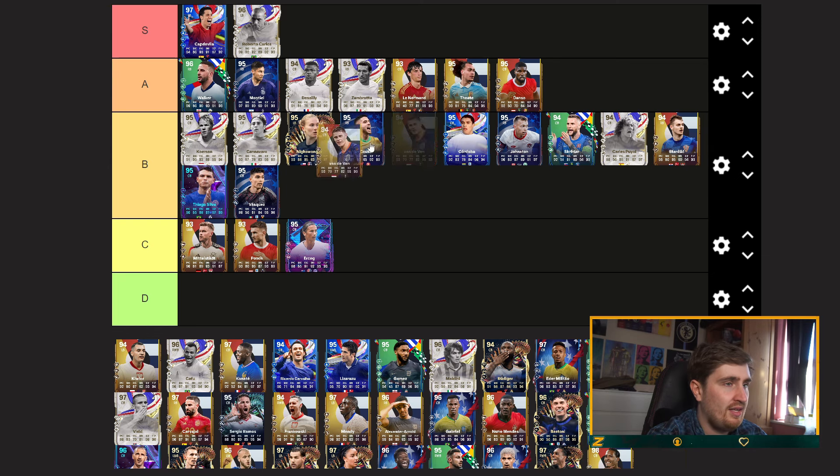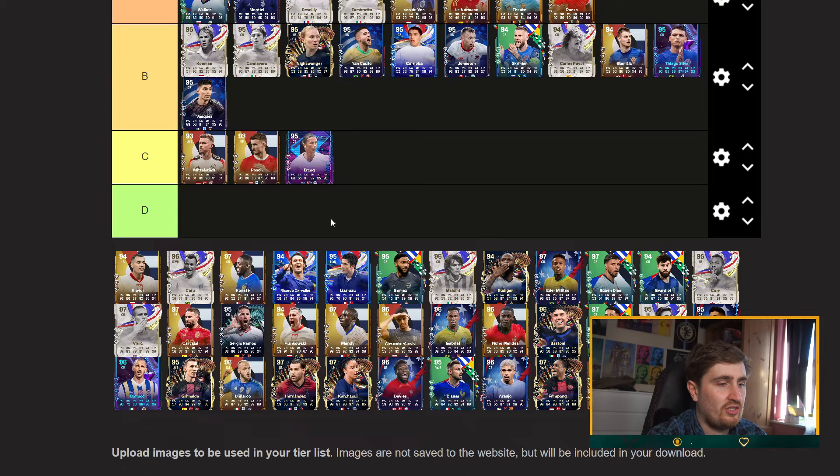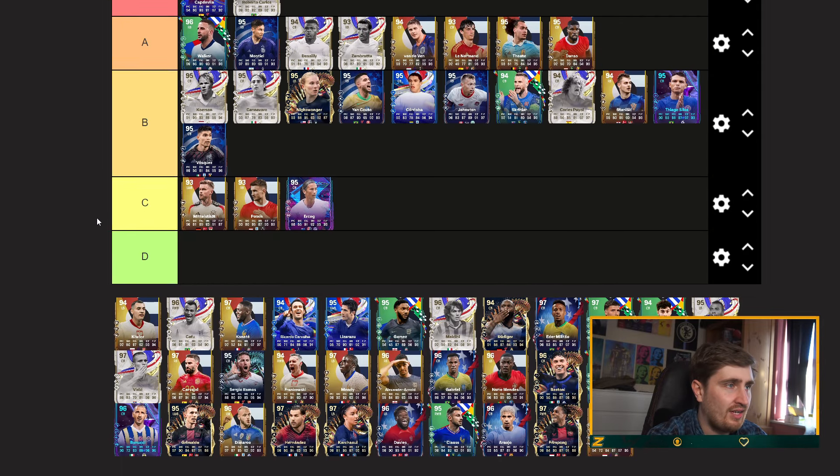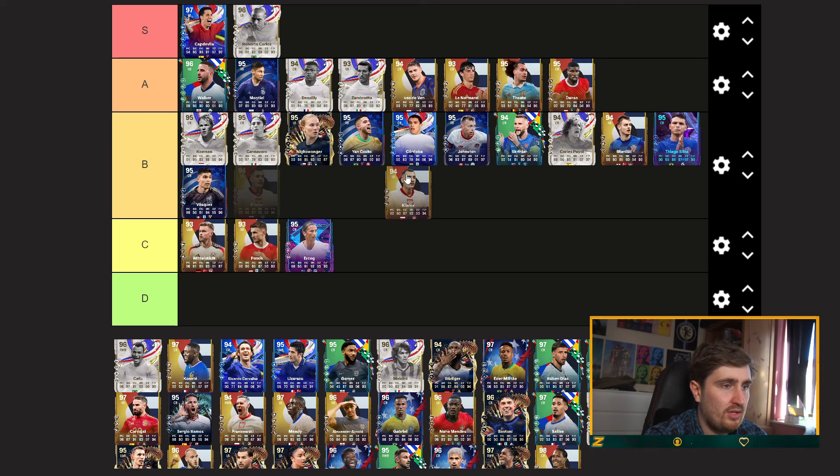Vanderbend — A, high B. Some crazy pace on some of these cards — Vanderbend has like 93 pace on a center back, and there are even quicker cards than that at this point. It's nearly purely just play styles and body types now because pretty much every card has high 90s on every stat, especially when you put a chem style on. Kirio probably a better center back.